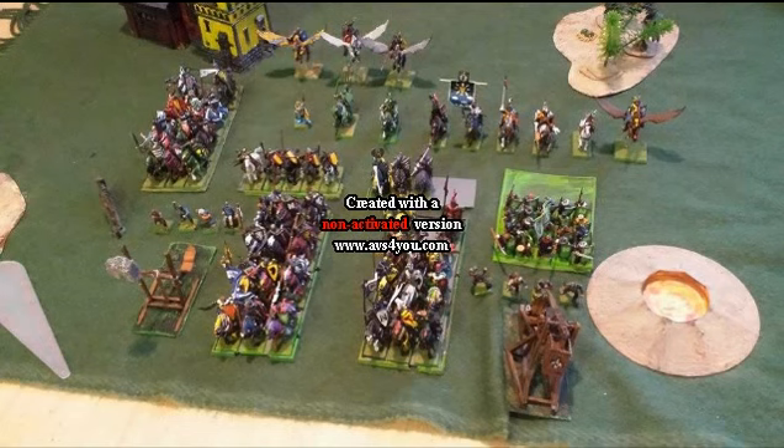I will start by going through my army list. First I have a level 4 of life and she is carrying the dispel scroll. For spells she has Awakening the Wood, Dwellers Below, Throne of Vines, and Earthblood.